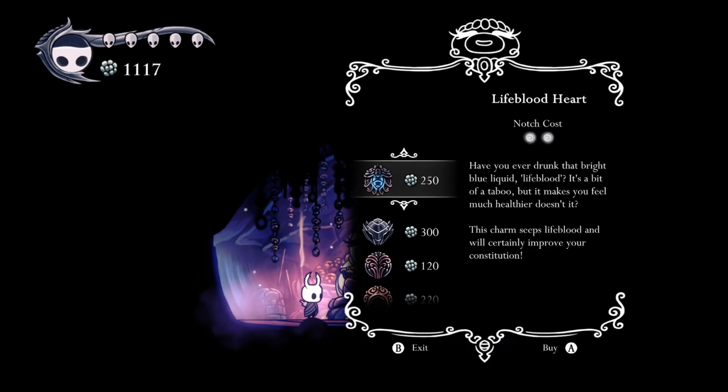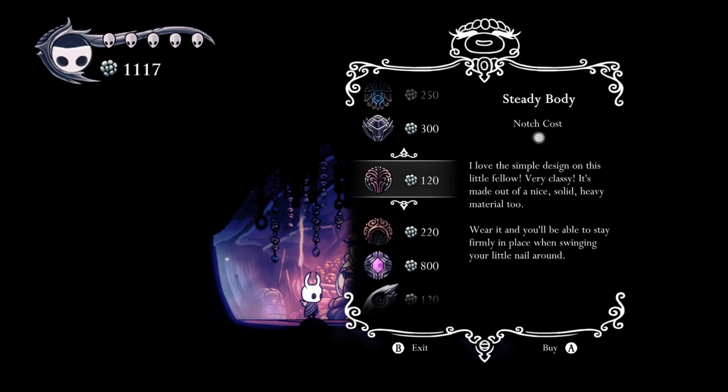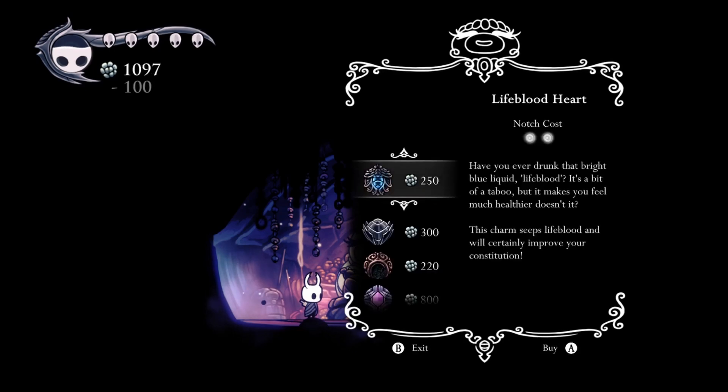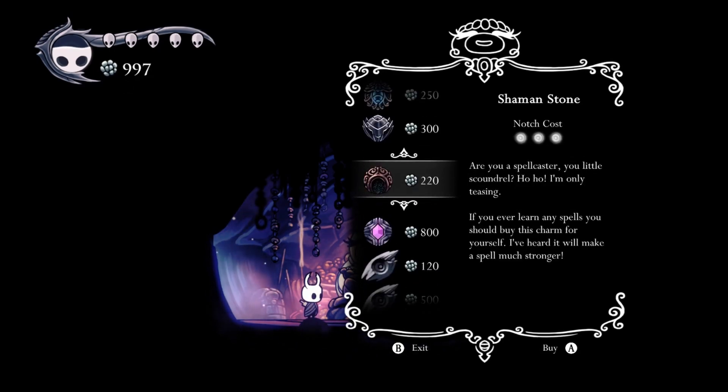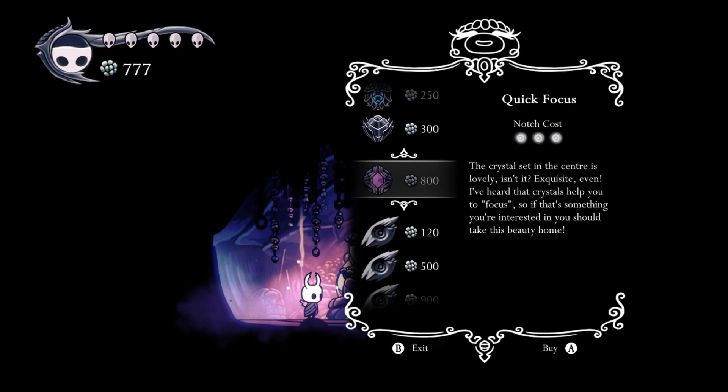Salubra sells charms and quite a few really good ones. Lifeblood Heart gives a renewable effect of those Lifeblood cores - every time we sit at a bench those will be refilled. Long Nail does just what it says: it increases the length of our nail, giving a bigger hitbox and more room against enemies. Steady Body removes the knockback effect from our nail - I'm going to buy that one, it's so cheap. And Shaman Stone, one of the best unequivocally - it increases the power of any spell we use, and I am definitely going to buy that one.